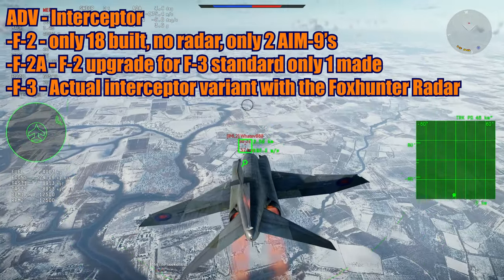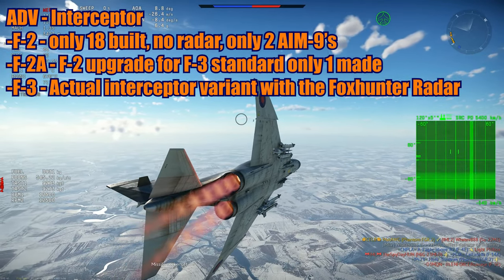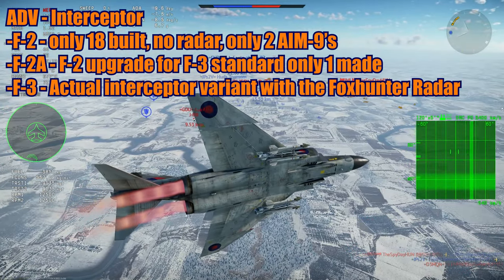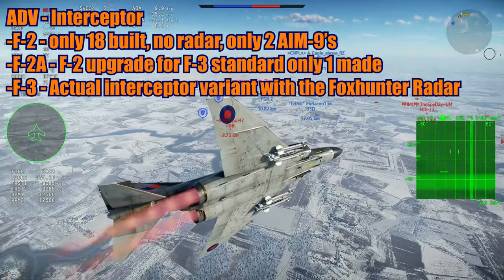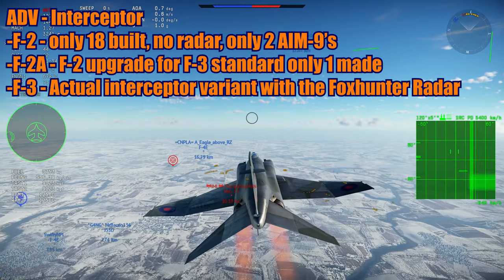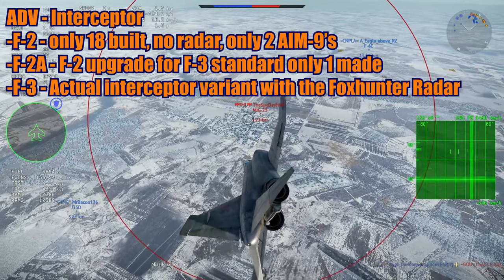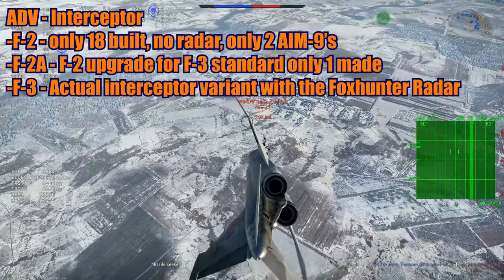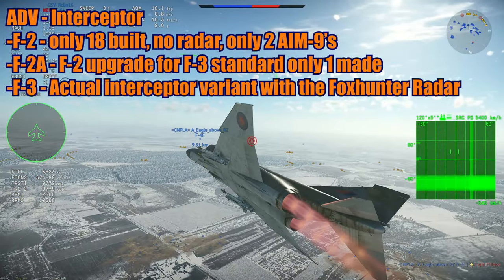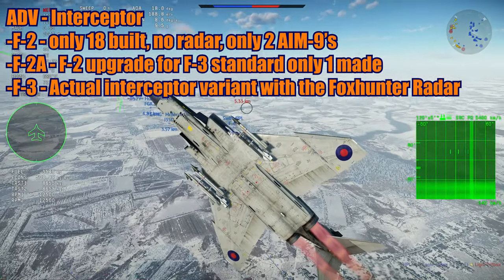There are three ADV variants: the F-2, F-2A, and F-3. We can mostly ignore the F-2 and F-2A. The F-2 was essentially a no-radar version — there were problems with the Foxhunter radar during development, so it could only carry two AIM-9s. Only 18 were built — essentially a prototype — they even put lead weight on the nose to test weight and center-of-gravity limits. The F-2A was one converted F-2 intended for sale to the Royal Saudi Air Force.